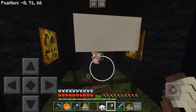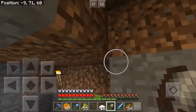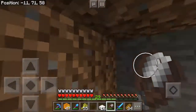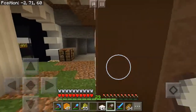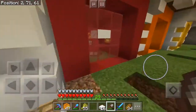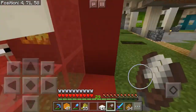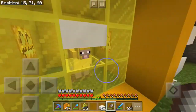I also found out that this side over here is just a few blocks from the grass — I am on the side of the volcano. So I'm probably going to make this an exit out onto the terrace that's going to go around the volcano.